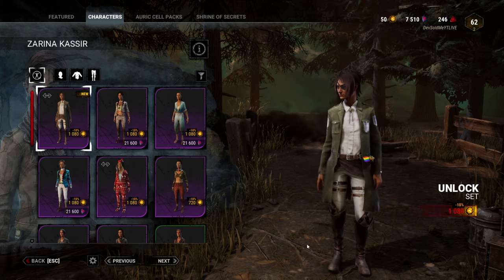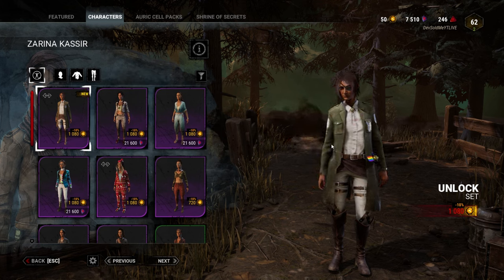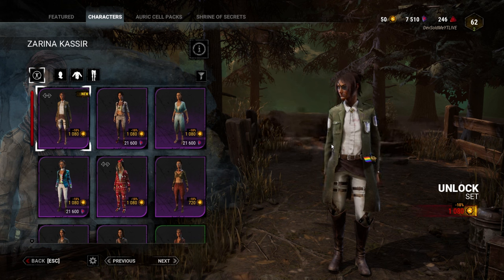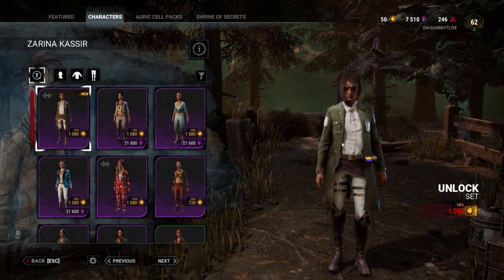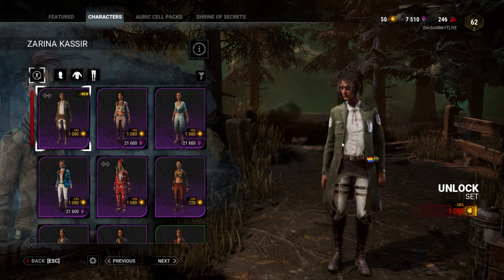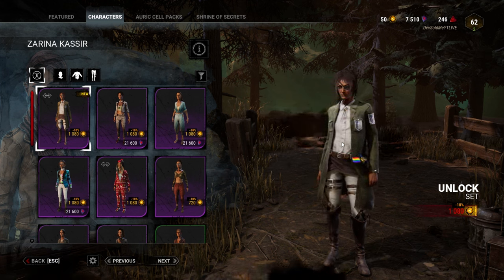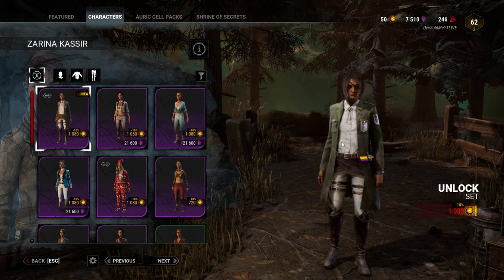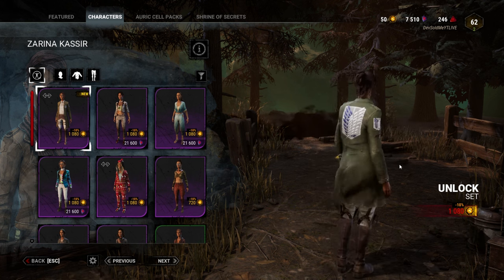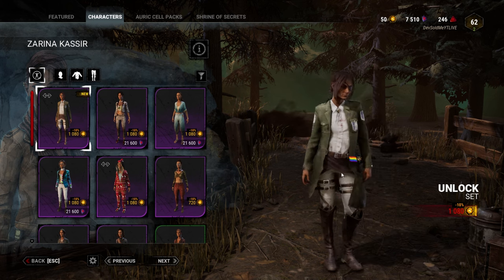Now we have Zarina as Hange. I couldn't think of a more perfect person to play Hange than Zarina — they literally look almost identical. This is probably one of the coolest skins here as well. This skin is really cool, it's so accurate. She literally looks like Hange so much.